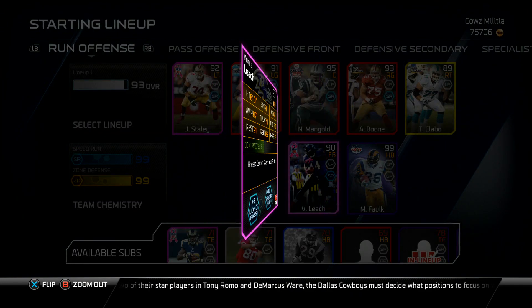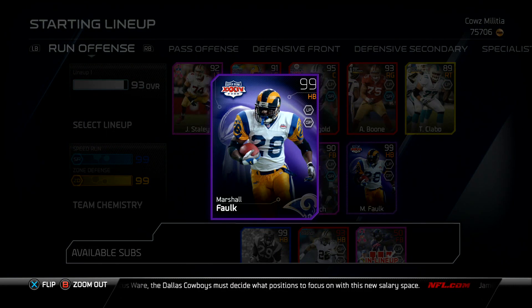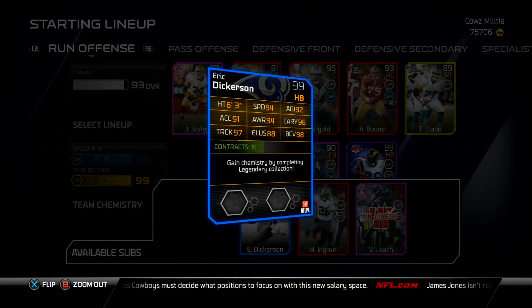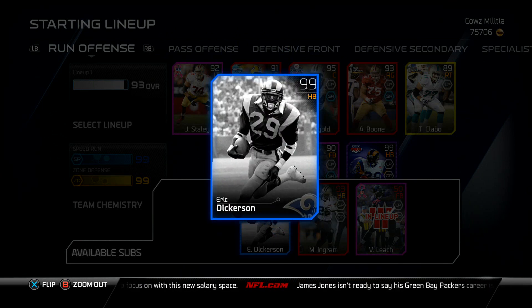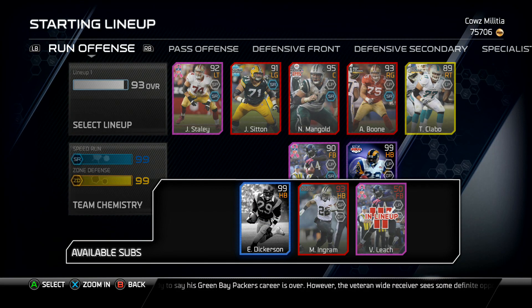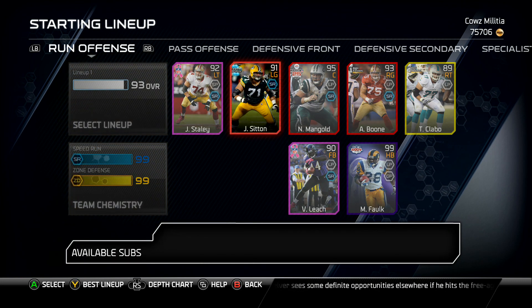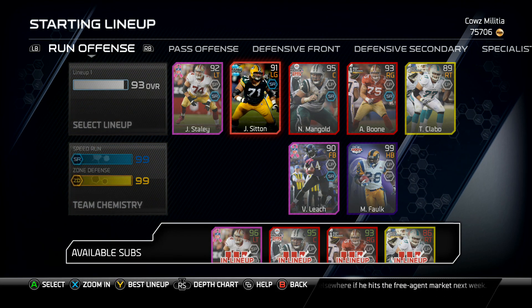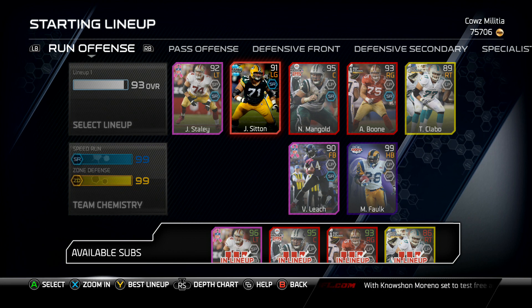Fullback is the same — I don't use a fullback in my offensive scheme, I just use it for the 13 speed run. Marshall Faulk is my running back still, and my backup is Eric Dickerson, 97 truck. On Xbox 360 that dude would truck everybody, I mean everybody.